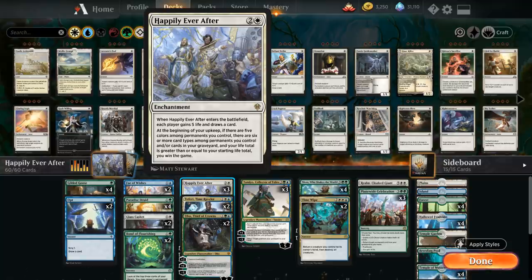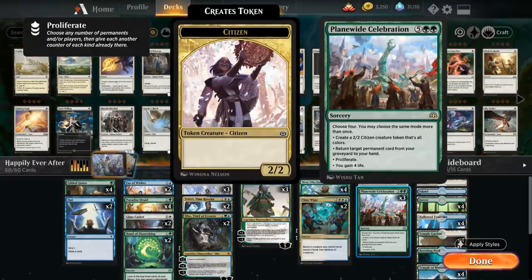Those are a lot of conditions that need to be met, some of them easier than others. Getting the different card types is not too difficult. Having the life total can be a little trickier against more aggressive decks, but we do have a lot of life gain and the enchantment itself also gains 5 life. The trickiest one is getting the 5 different colored permanents in play, but a nice one to help with that is Plain White Celebration. Just having a single 5-color citizen token in play is good enough for Happily Ever After.